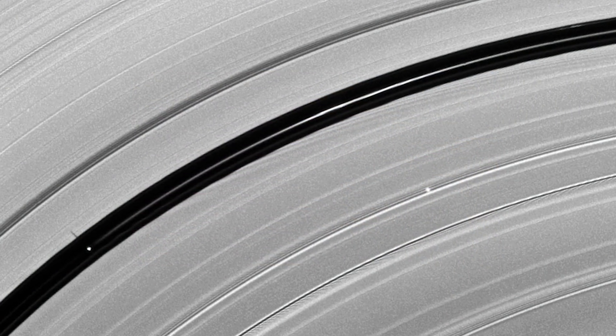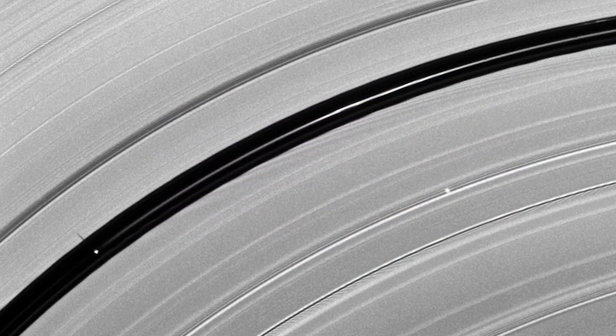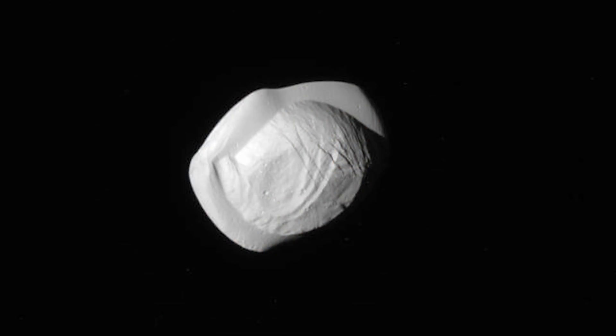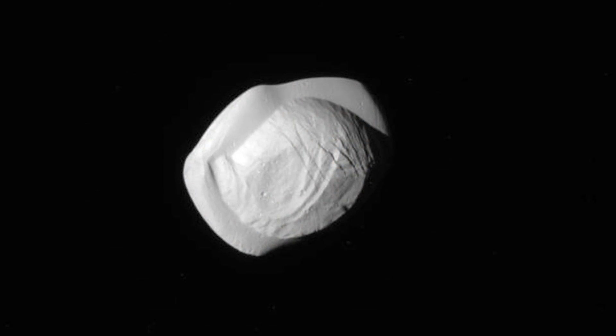We spoke to planetary scientists at NASA to better explain how these gaps are formed. Pan's large enough that as it orbits around Saturn, it clears out the ring material and then you get a gap. And that's probably how the moon may have formed — it accreted that material. As it got bigger and bigger and bigger, it started accreting more and more of that ring material. And now you have this really neat looking flying saucer moon called Pan.